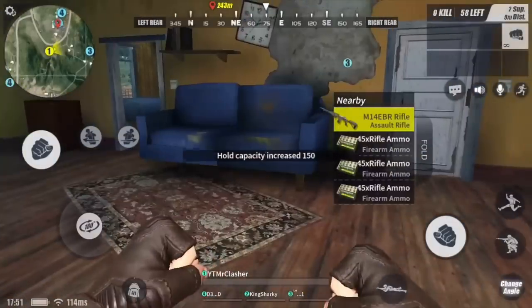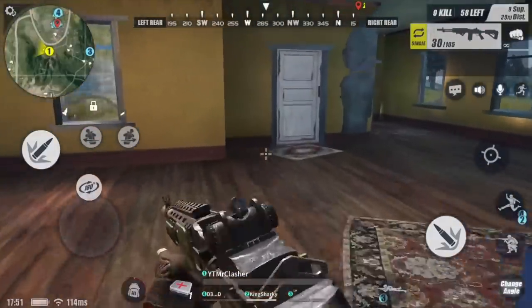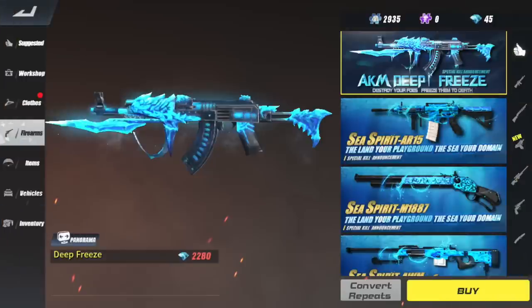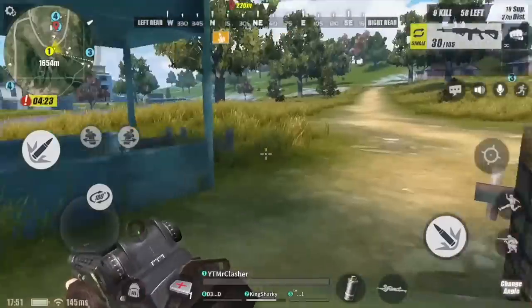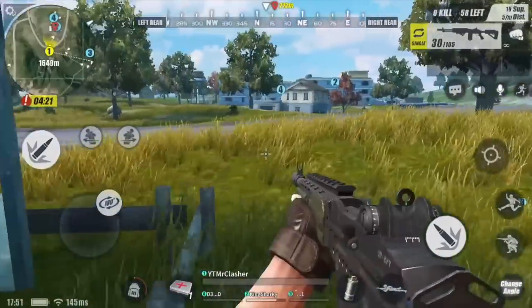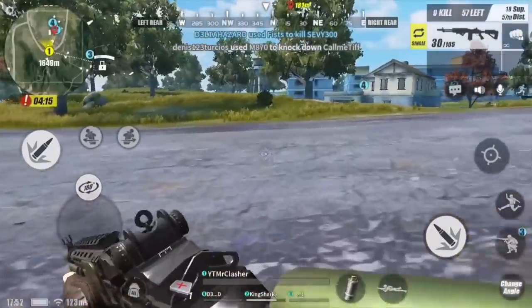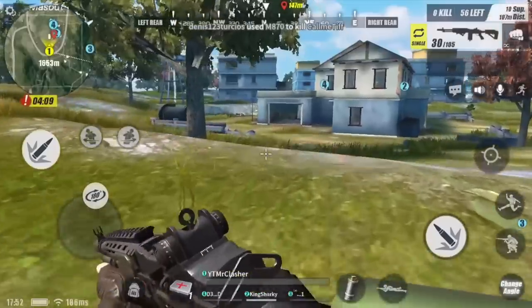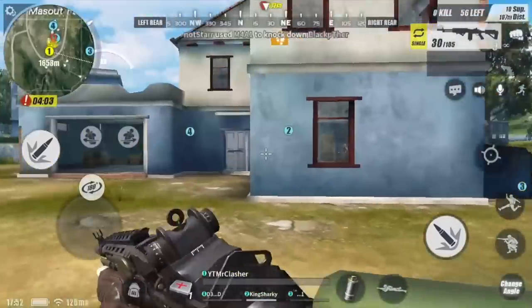First-person view is definitely challenging but it's really fun at the same time. In today's video, the new camo that came out — I believe for the AKM — is called the Deep Freeze camo. This camo is actually really cool, I like it. There are gunshots going off nearby! The AKM Deep Freeze camo is really nice and I don't think it has a special sound effect — at least I didn't see it in the description. I believe that camo costs 2,280 diamonds, which is actually more expensive than the Sea Spirit camo.